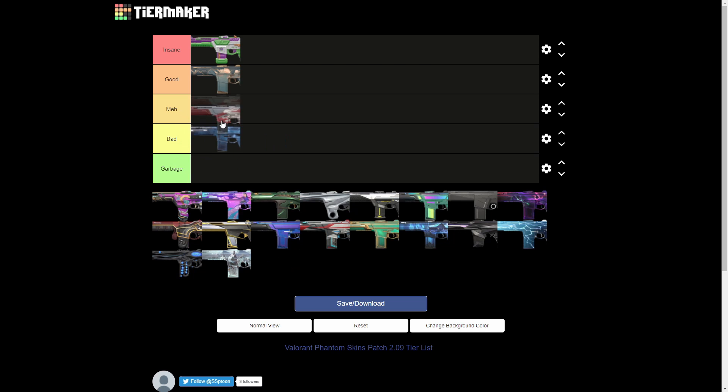Next we have the Galleria Phantom. This is a matte skin, it's really cheap and looks okay I guess. Probably getting the battle pass is a better idea. I'm not going to say it's a bad skin — I actually think it looks decent, especially because of the little buddy rabbit on it — but it's fine.